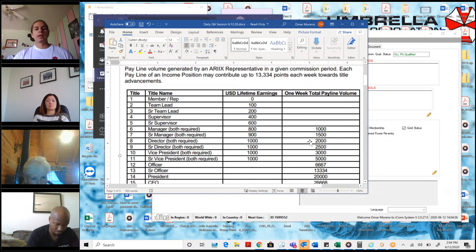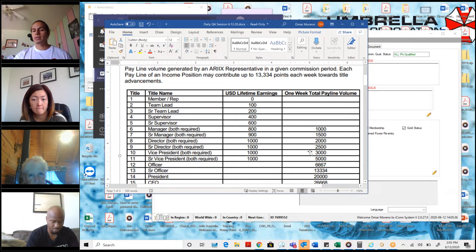Let's say a couple months later I've earned more commissions and now I'm at $2,000 USD — I still have the requirements for the lifetime earning. In order to get to president, I would just need 5,000 points on my pay line. If I do accrue those 5,000 points on my pay lines, then for that week I would be senior vice president. So these ranks require a combination of both — you are required to have both lifetime earnings and pay line volume. Most will accrue the lifetime earnings first before they achieve the pay line total.